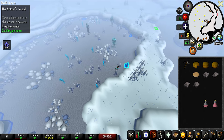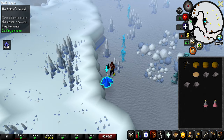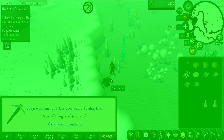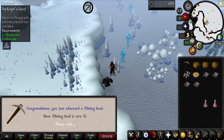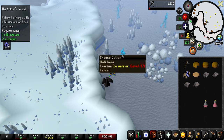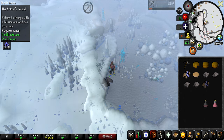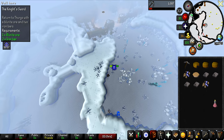Maybe I can juke this guy right out of the gate. Okay, I think we're good. We have him stuck there. We got the first one, which got us to level 11 mining. We can now use a black pickaxe. We're just going to wait here for this to respawn instead of world hopping, because if I world hop, this guy could be literally anywhere and it could cause some problems. Alright, there's our two Blurite Ores. Now let's get out of here.